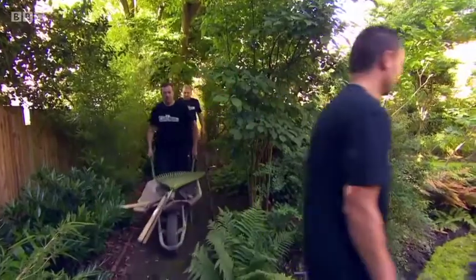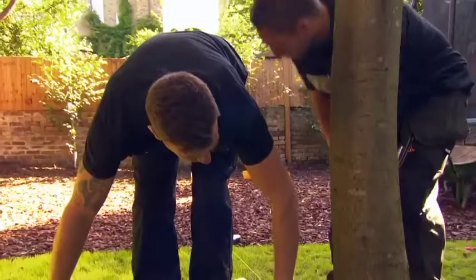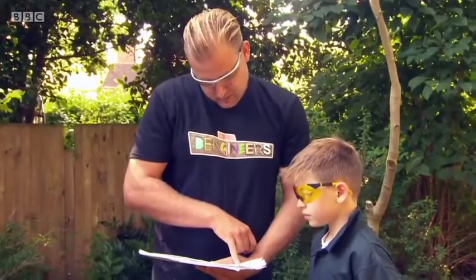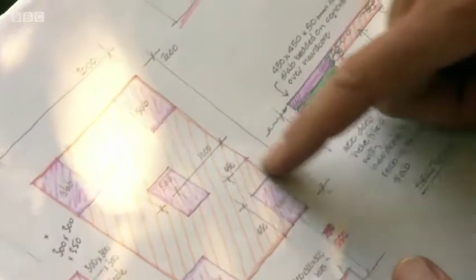It's day one and the dengineers have arrived to prepare the ground for Rufus's adventure den. Sedg has left Rufus in charge, so he and dengineer Dan go over the plans before work gets underway.